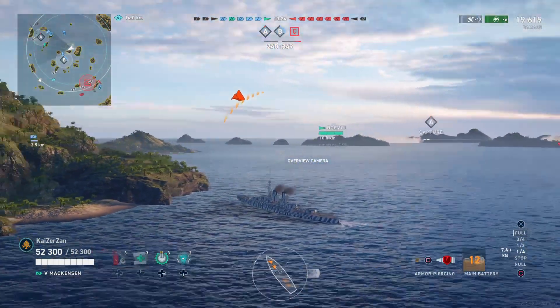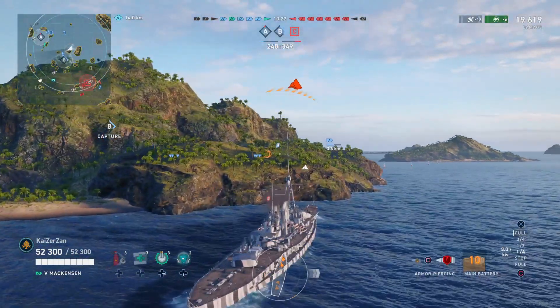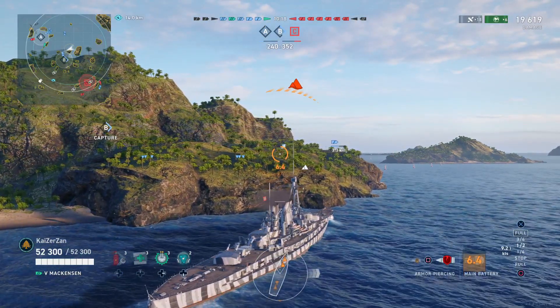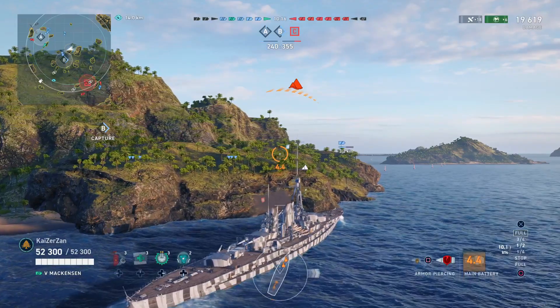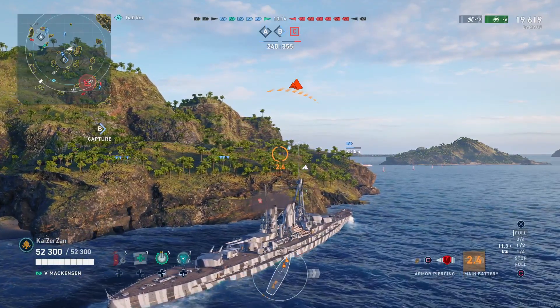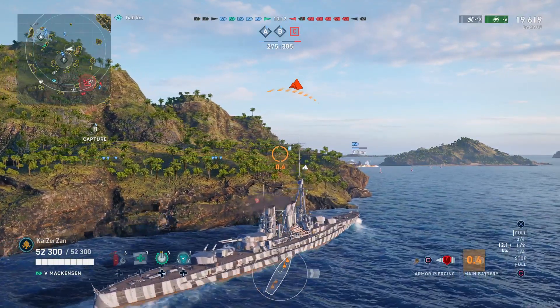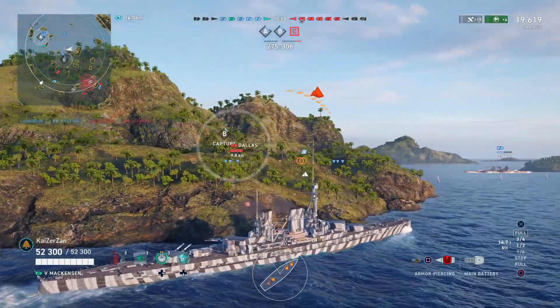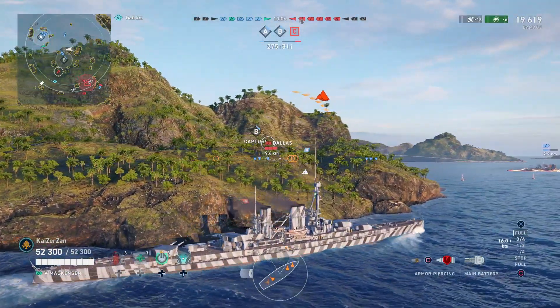We finally decide to start moving from our position — our crossfires are more or less over now — and we completely miss the Leander, unfortunately. But that's okay. We see a Dallas just south of the Bravo cap, which will probably be our next primary target. Our team looks like they're taking control of Bravo now. The Leander is finished off by the Helena, and now there's a Dallas we need to worry about wanting to push into the Bravo cap.